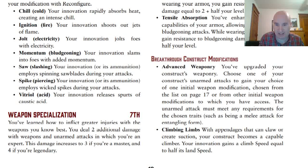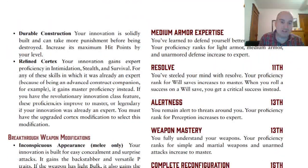For Breakthrough Construct Modifications: Advanced Weapon Regions lets you pick an Initial Weapon Modification and give it to your Golem, though the unarmed attack must meet any requirements. Climbing Limbs gives your construct a climb speed equal to half its land speed. Durable Construction is just Toughness for it. Refined Cortex requires Upgraded Cortex and gives expert proficiency in Intimidation, Stealth, and Survival — or master if it was already expert. If you have the Revolutionary Innovation class feature, those proficiencies improve to master or legendary if the innovation was already expert. So you can get legendary in these skills, but you must have Upgraded Cortex to select Refined Cortex.